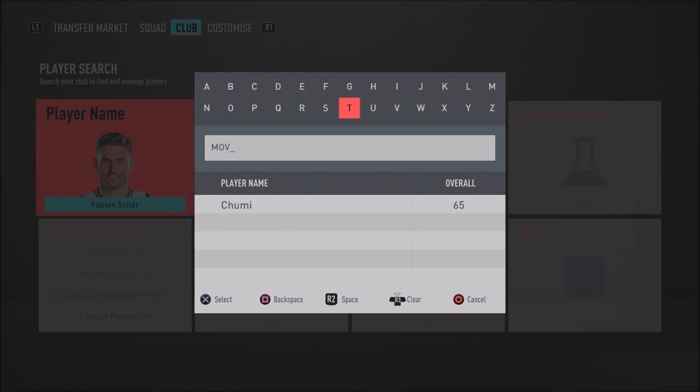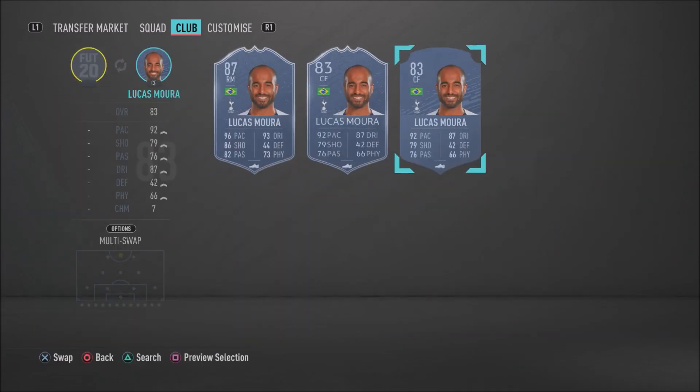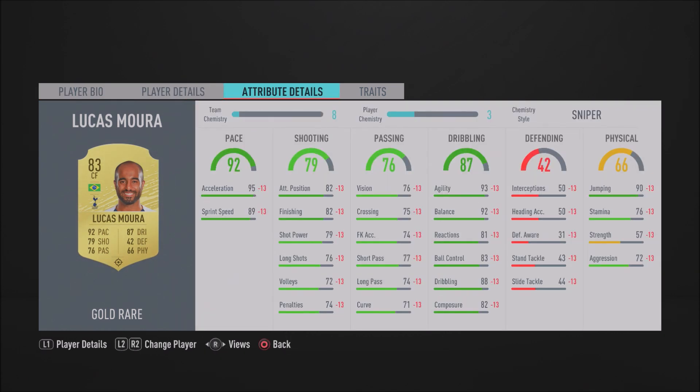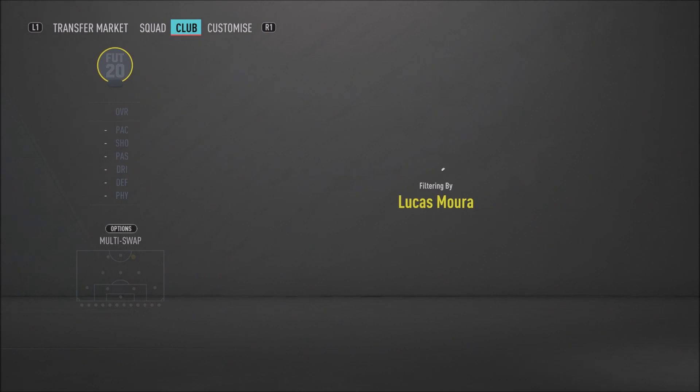The first player is Lucas Moura — just such a cheap overpowered beast. He's got four-star skill moves, four-star weak foot, 93 agility, 92 balance, 83 ball control, and 88 dribbling. He's also a speed star with 95 acceleration and 89 sprint speed. His 82 finishing feels better in game than the stat suggests. I highly recommend picking him up.